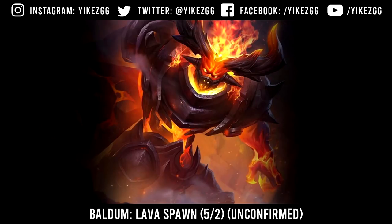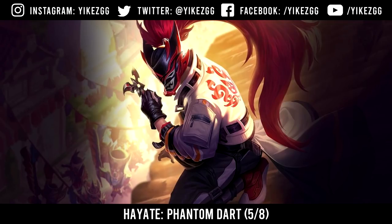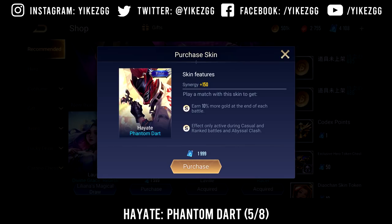Also, this Baltham skin was supposed to be coming up on the 2nd of May, but it seems like it was moved when I checked the game posts — I'm not sure if it's going to come out or not. But if it does, it's going to be on the 2nd of May and will be going out for vouchers. The next skin, which is confirmed to be coming out, is the Hayate Phantom Dart skin. This skin is coming out on May 8th and will go for about 2,000 vouchers.